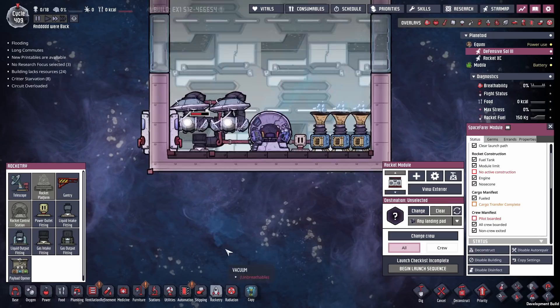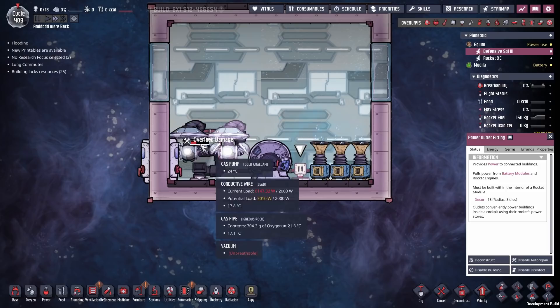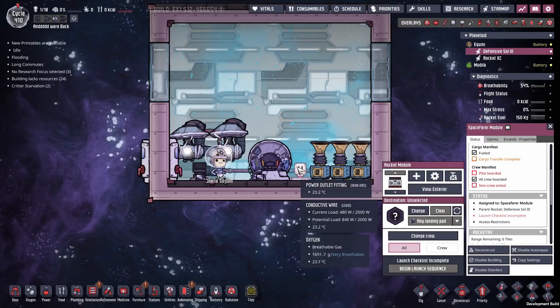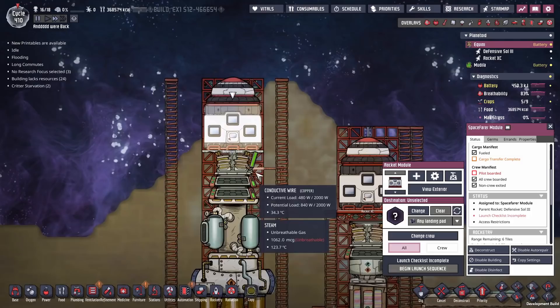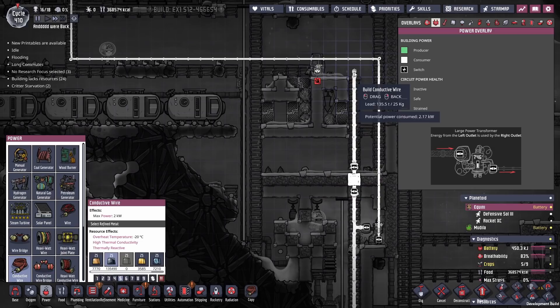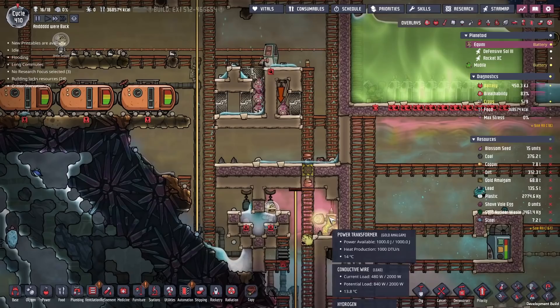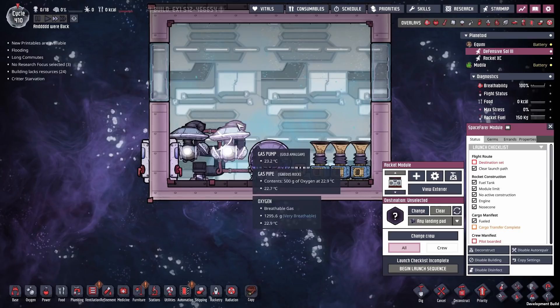Why is it overloading? It took me a minute, but I figured it out. The reason this was overloading is it turns out it's a continuous circuit. I thought when I plugged in that big heavy-watt wire it was the end of it, but it basically made everything inside the spacefarer module part of the big heavy wire grid. That didn't work out so good. So instead, what we did was install a quick power transformer, which allowed us to feed in one kilowatt of power, keeping this whole thing up and running.